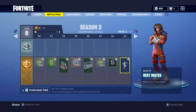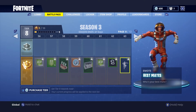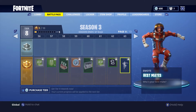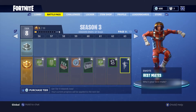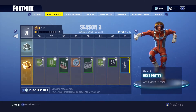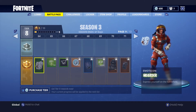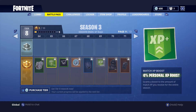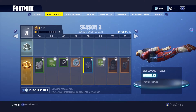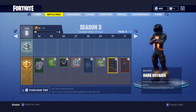Next is the Best Mates dance, which is hilarious — it's the dance you've seen at Comic-Con where people in Spider-Man costumes all point at each other. I cannot wait to use that emote. Continuing on, there are more emoticons, banners, and V-Bucks, plus another skydiving trail called the Bubbles, which is pretty cool and hilarious.